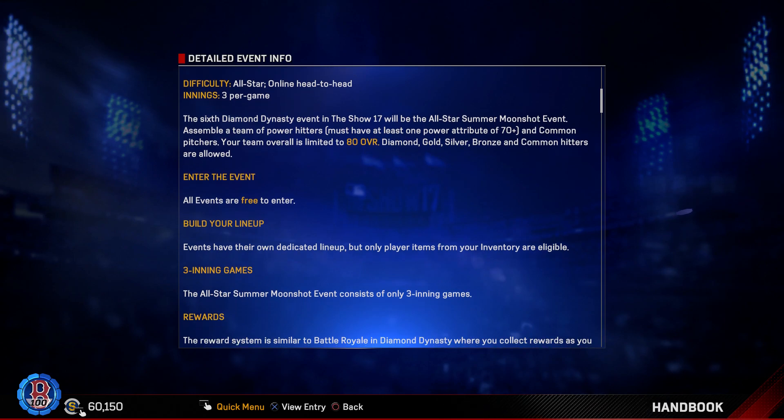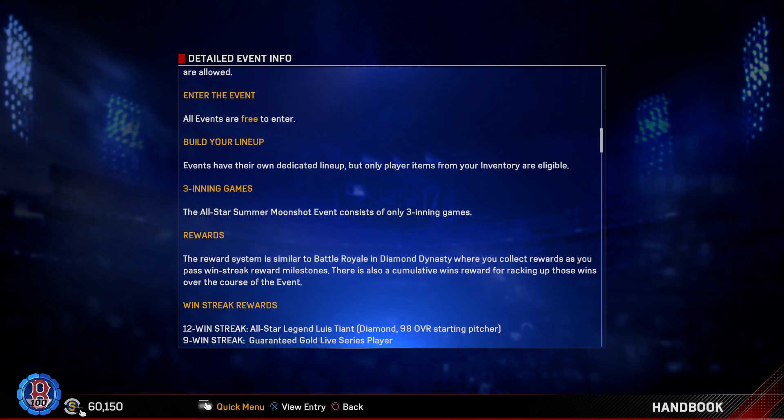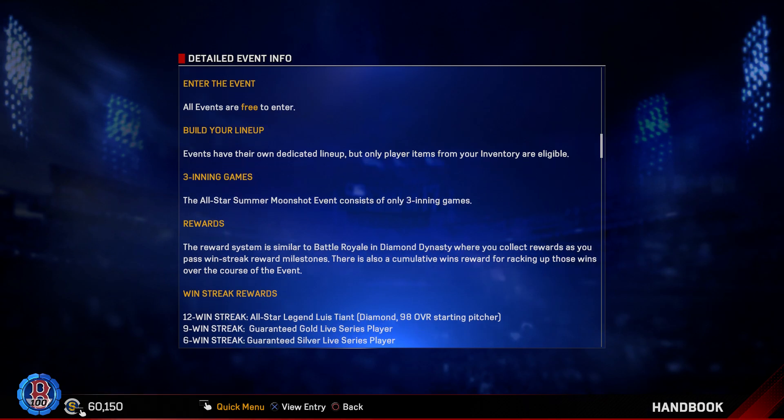The all-star summer Moonshot event consists of only three-inning games, and the rewards are very similar to Battle Royale. You can lock in your lineup and go for 12 wins or two losses. If you get 12 wins before you get two losses, you get an All-Star Legend Luis Tiant, 98 overall. Unfortunately the card isn't accessible in the game yet to show you, but a 98 overall starting pitcher for a 12-win streak when you can only use common pitchers — ironic, but I like it.